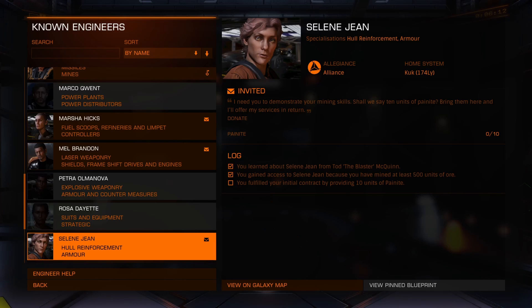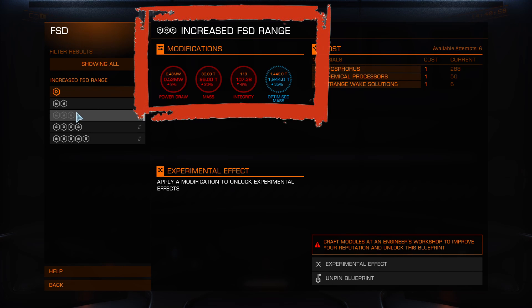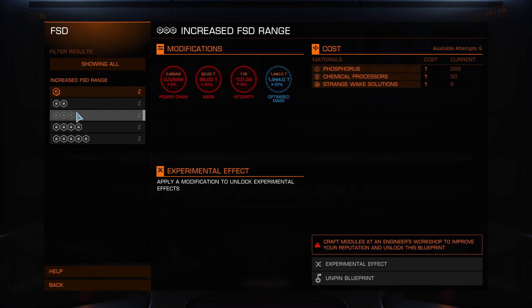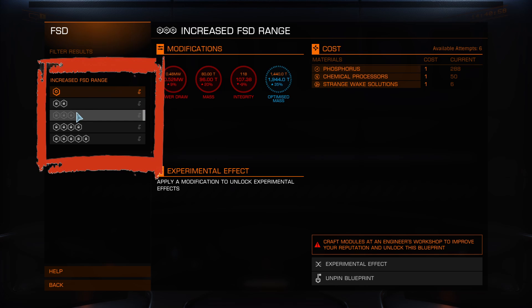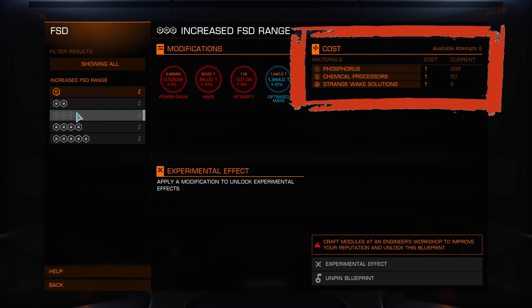But before I head over to her shop, let's make sure I have the materials I need to get the upgrades I'm looking for. For each component of your ship, you can choose one specific type of upgrade, and you can do that upgrade five times, with each new level providing a greater effect than the previous one. These levels are called grades. To do the actual upgrades, it won't cost you any money. Instead, you need to provide the materials. So let's take a look at materials for a second.